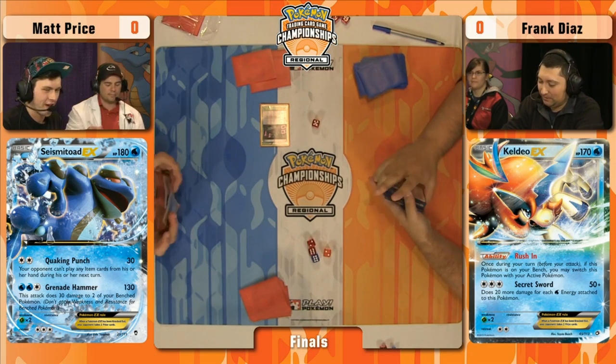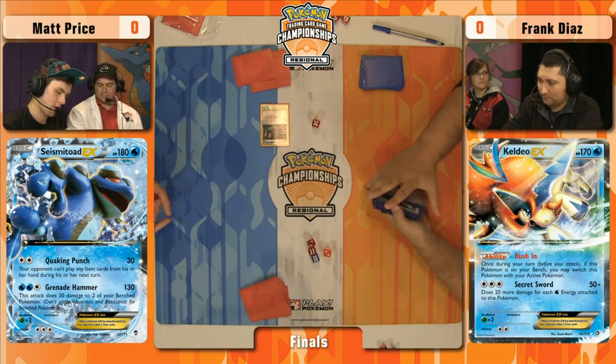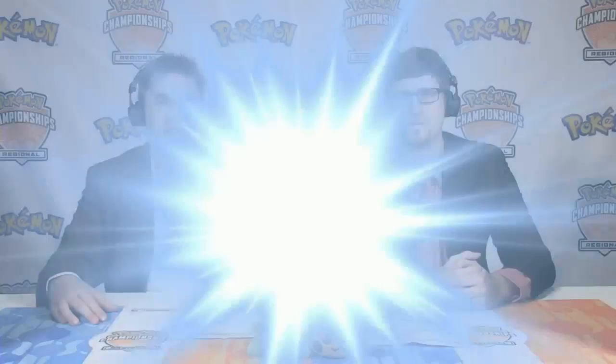Matt Price is one game away from winning this regional championship. You can tell he has a local loyal following — they're very excited to see him take game one. Matt has definitely been the underdog all weekend, but looking at the two players' resumes, Frank Diaz is arguably the underdog in this matchup on paper. Taking game one, we'll see if he can take another. The most common theme with Seismitoad: you get one turn. Frank played one item — the Versus Seeker off an N. He didn't find a Battle Compressor, Ultra Ball, anything to draw and play cards. That just wasn't enough once lock time came.